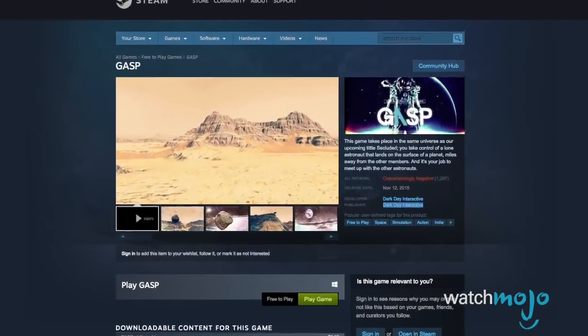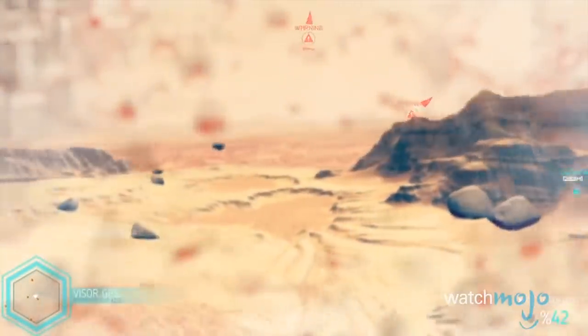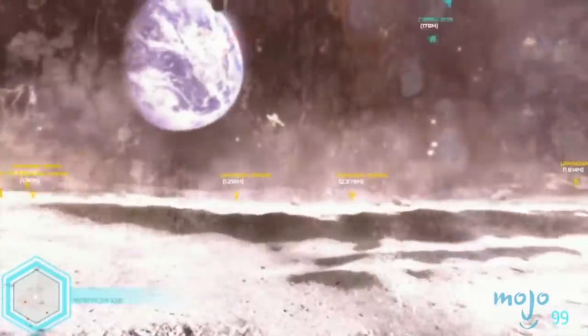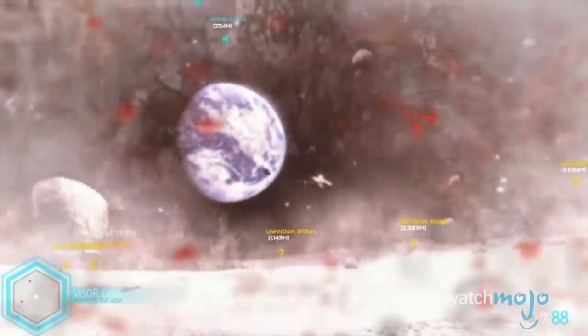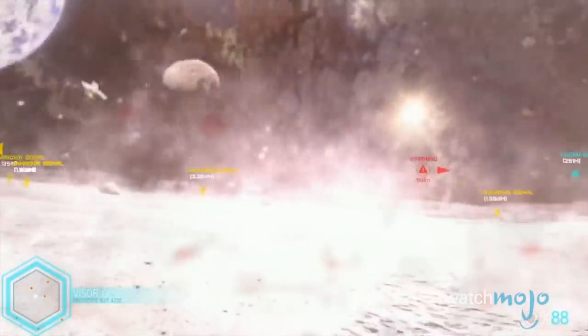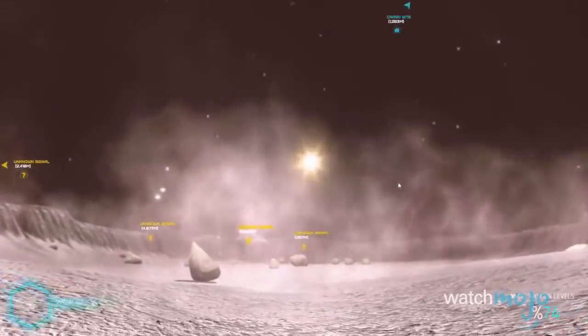Number 2: Gasp. We head back into space with Gasp, a game about being stranded on the moon and trying to regroup with the other astronauts in order to get to safety. Sounds like a great adventure, right? Well, not exactly. The gameplay consists of walking around for a very long time. There's no action to speak of, aside from bouncing asteroids around like basketballs. There's not a lot to hate here — it's just not worth your time.